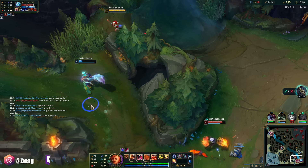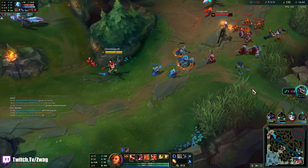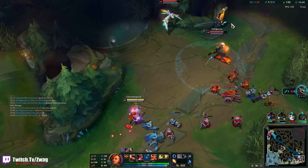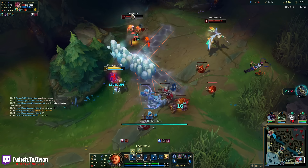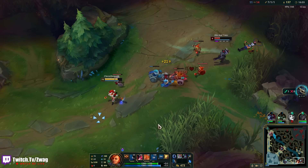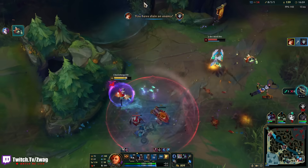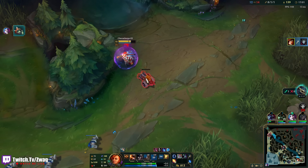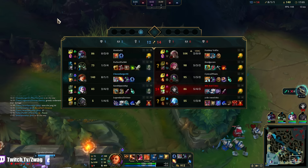This guy is literally dead if I just hit him once — oh, that's our Senna. What is this Jinx doing? Why did he rush an LDR? You're against two ADCs — they don't even have paper armor.